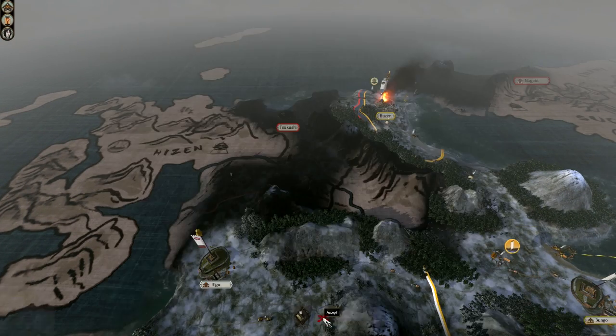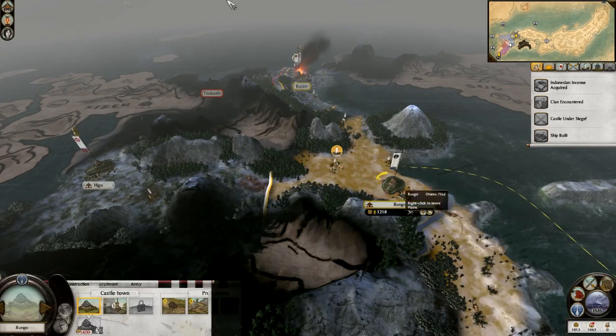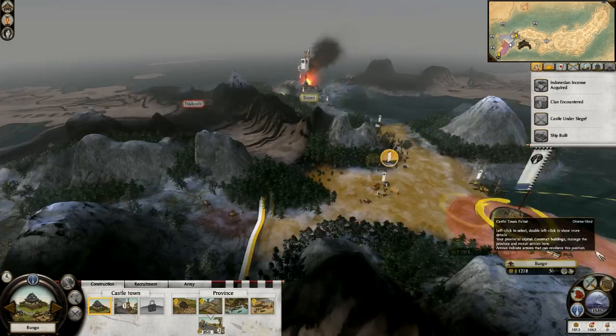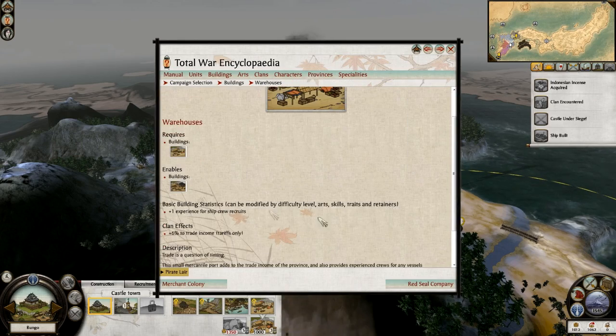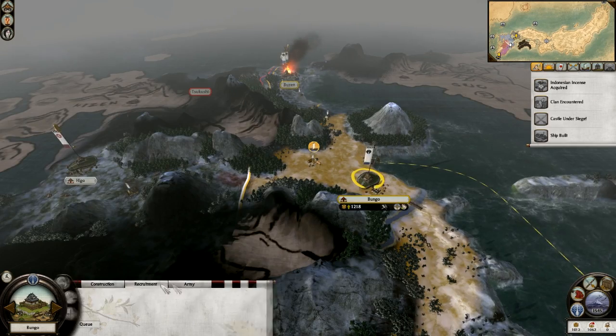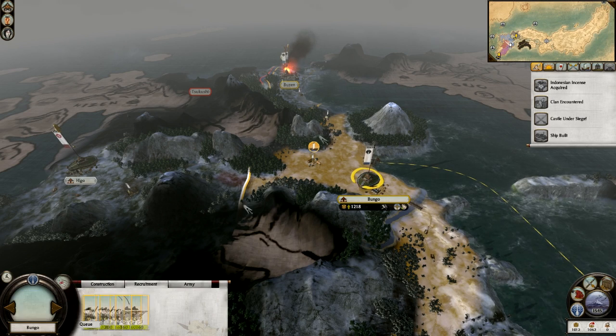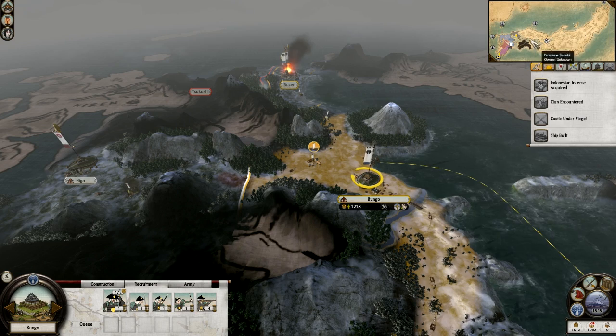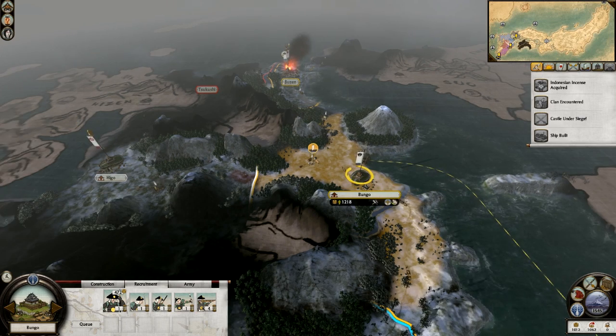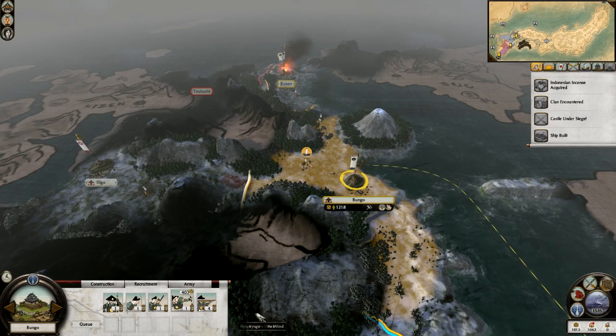The first few turns are actually some of the most dull ones — you're just basically building up your infrastructure, getting ready for the main assault on Kyoto or just the whole eastern part of the map in general, which should really be the northern part of Japan.